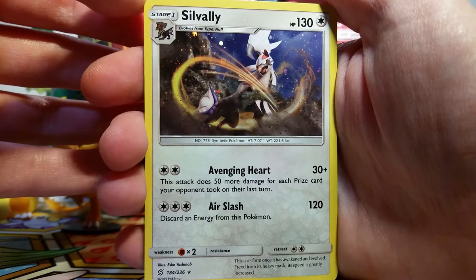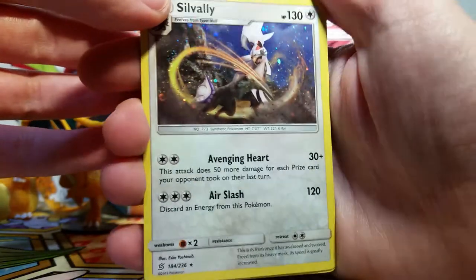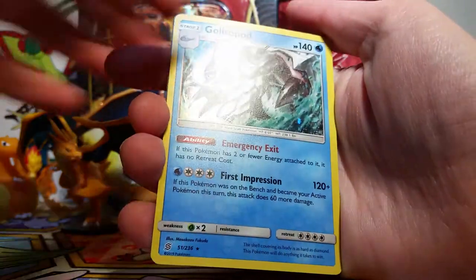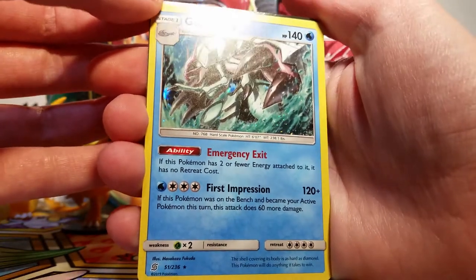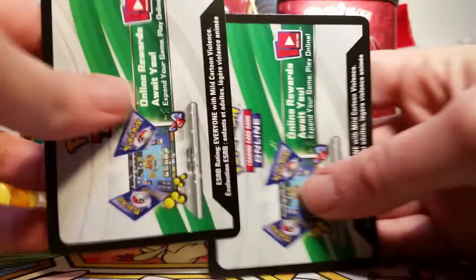Speaking of promo cards, here are the featured cards in our blisters. They're actually just alternate holos of normal cards from their sets. We've got this Silvally with the galaxy holo, which I love very much. Then we've got a Type Null, which is just a normal Type Null. Then we've got a Golisopod with the galaxy holo — I just really love this. Silvally and Golisopod are two of my favorites from that generation, so it's really cool to have these cards. And we've also got a normal Wimpod.